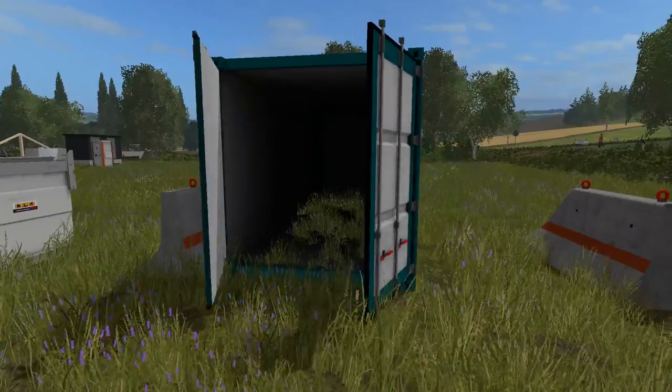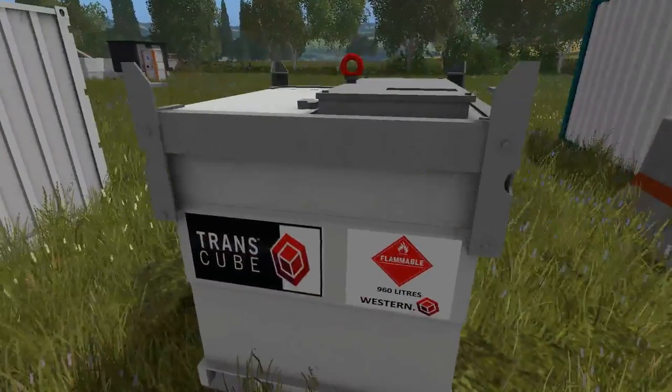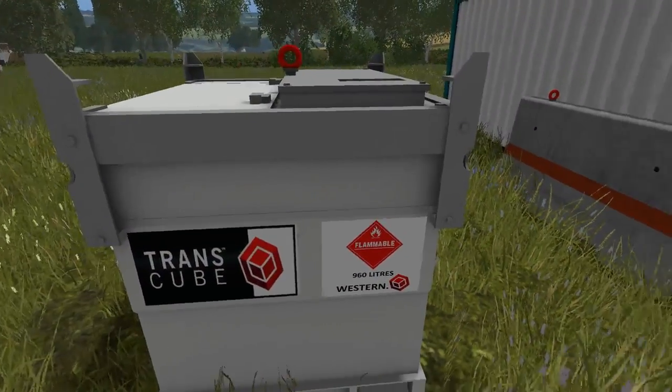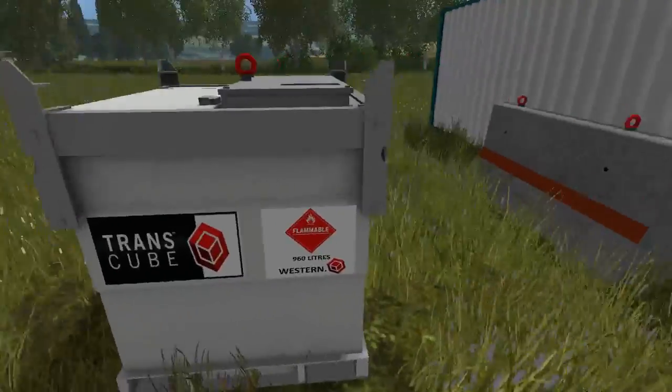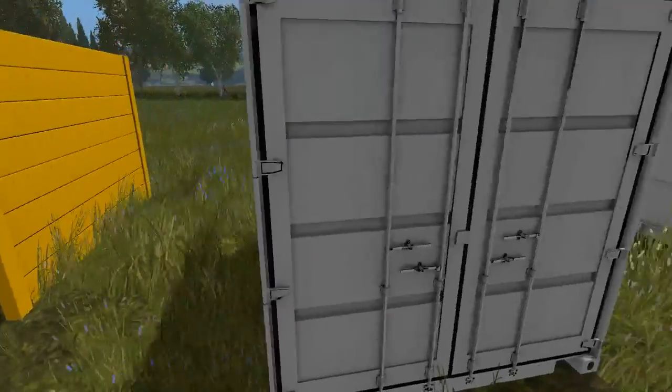A lot of these you can actually open up, like this container here — you can actually put stuff inside and then load it onto a truck. We also have what I believe is a fuel carrier, a fuel cube transporting cube. Then there's this mini container here which you can open up as well.